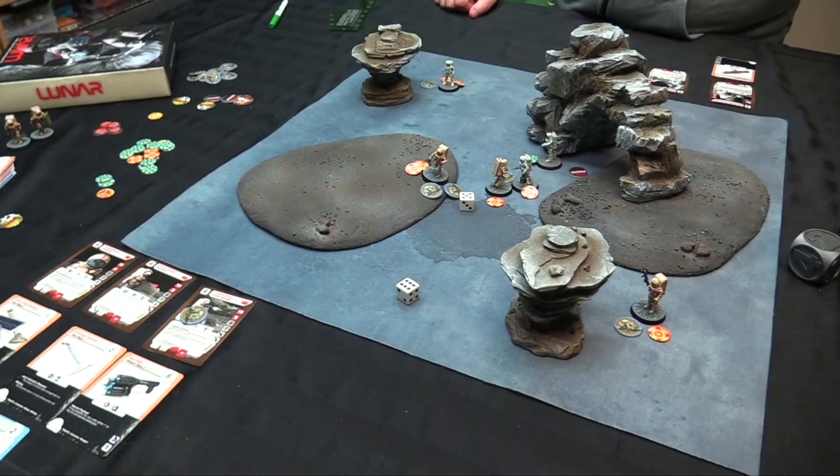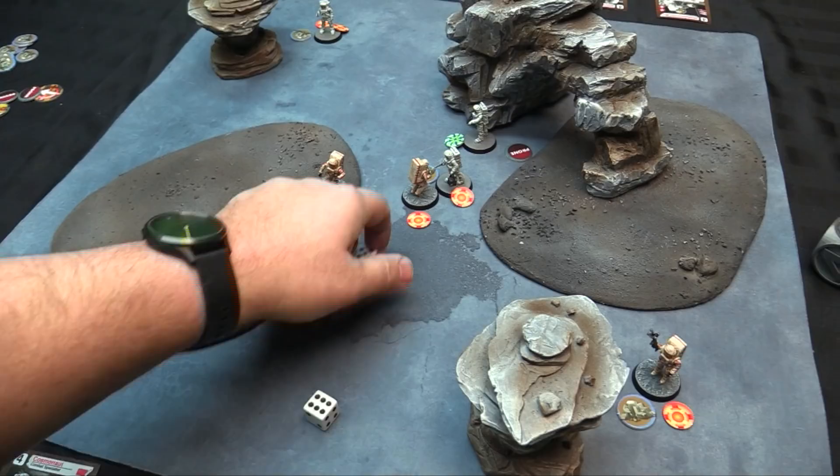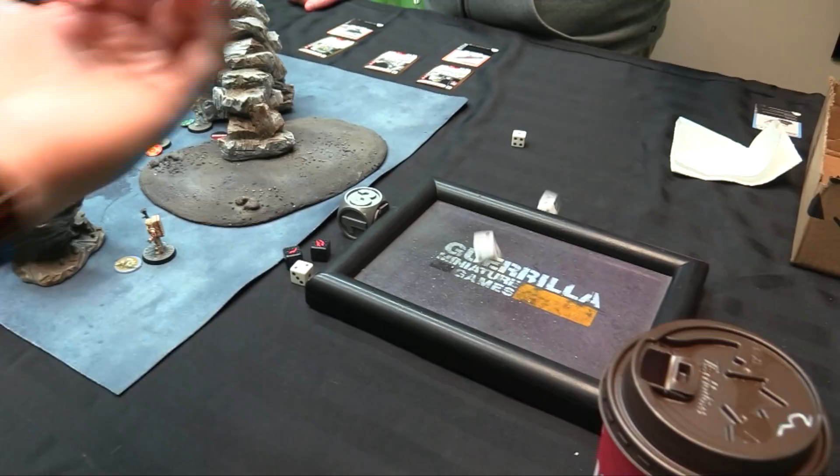End of round two — no out-of-action casualties so no bottle checks. Rolling for exertion recovery: most tokens are cleared on fours. Jay's medic keeps one. We enter round three — nobody has scored any resources yet.